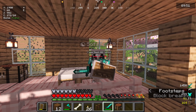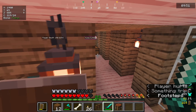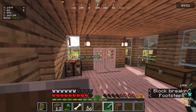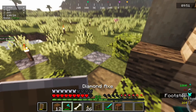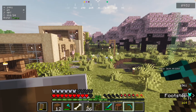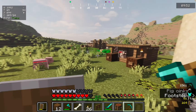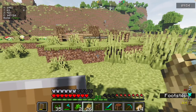Hi guys, I hope you're having a lovely day and welcome back to my channel. Today I have two quests: one is getting an enchantment table so I can finally try to get Fortune on my pickaxe, and my second quest is to create another portal, so I'm going to have to go mining for some obsidian. I'm also going to feed some of the farm animals.